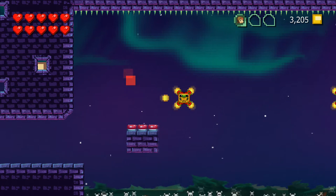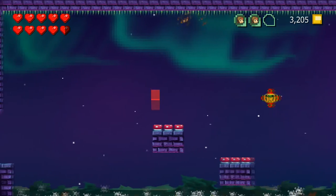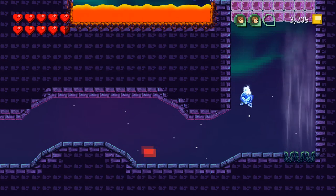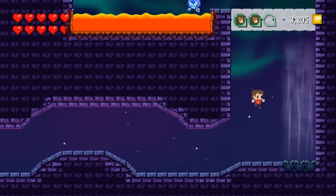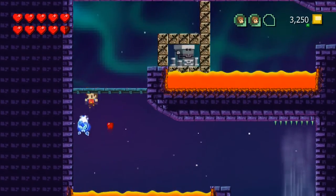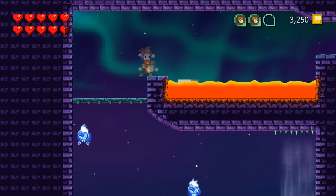We got a villager there, so we know what to do when we get that. In these levels it's always easier to be the pixel. We got our second villager. We'll ride him over and turn into the pixel. There's lots of changing back and forth in these last levels, which is good — it keeps you on your toes. Lots to do, lots to pay attention to.